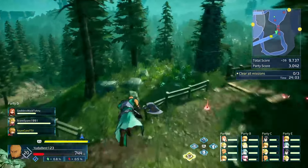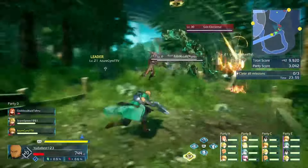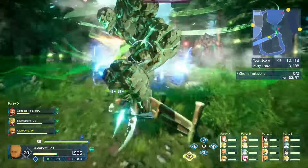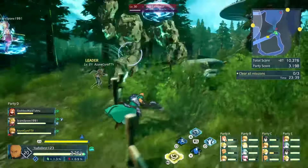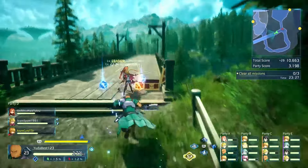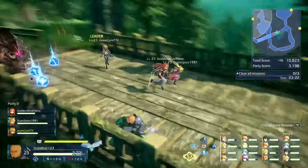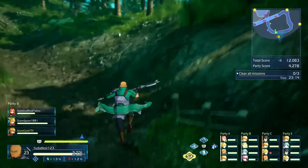The chests always spawn in the same locations every time. There's always one at the bridge area — that's a fixed spot. Depending on where you spawn, there are three or four different starting locations, but no matter what, the bridge chest is always there. That one gave me a legendary 60 elemental damage item, which is a lot.